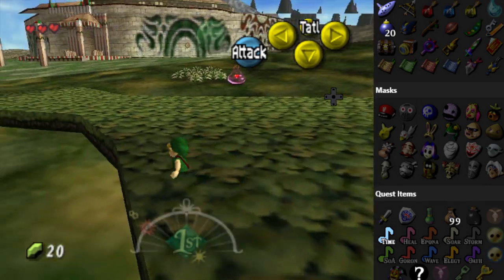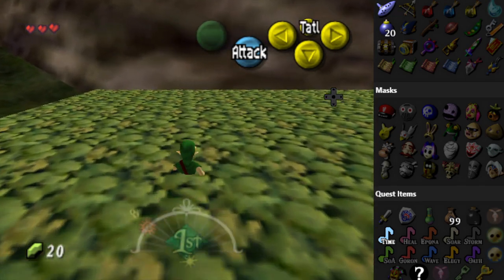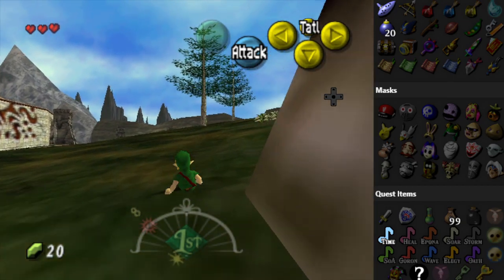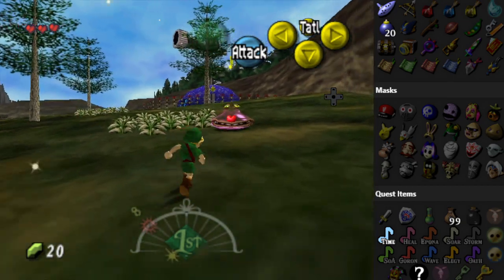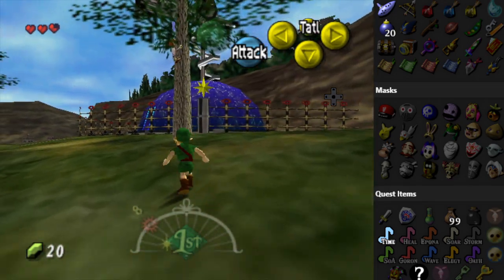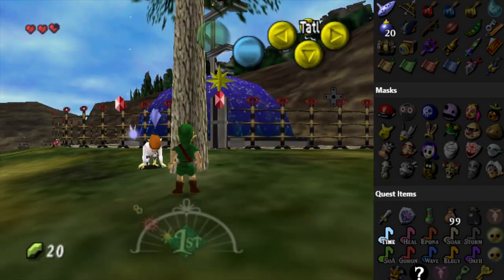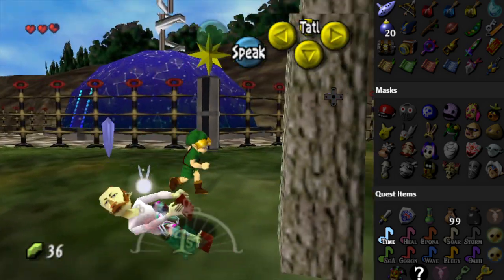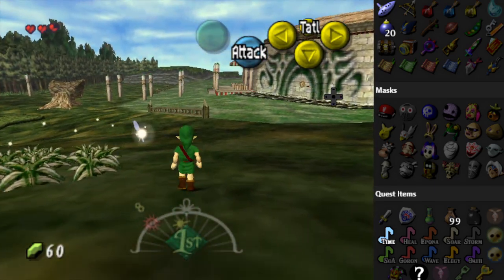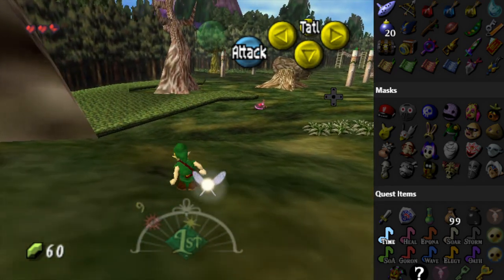There's also the guy in the tree I can get some rupees from — if that's even a thing on the first day. It's nice hearing the Terminal Field theme again, it's very nice. I was really hoping to do some damage but nope — give me your money. Ah, you broke your leg, what a shame. Emotional damage. Where is this grotto? I can hear a cow.